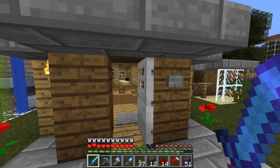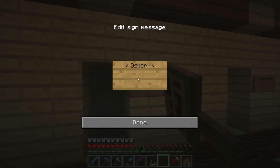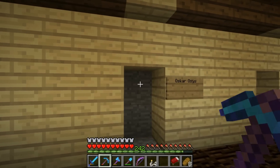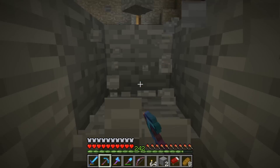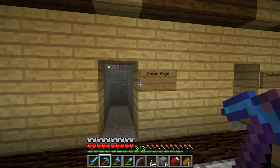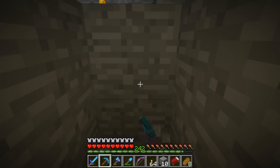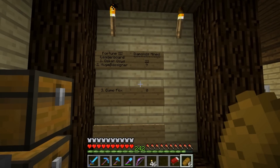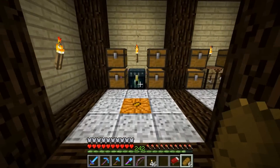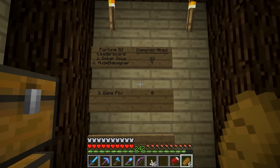Now it's time to head down to the mineshaft and see who today's highlighted channel is. Today's highlighted channel is Oscar — last time he left a comment that said go ahead and build the dog house as a bone, and that's what we did this episode. We made a dog house in the shape of a bone, so thank you Oscar for the suggestion. This is your mineshaft — let's see how you do against the other competitors. From Oscar's mineshaft we got 22 diamonds, mined out with the Fortune 3 pick. 22 diamonds is quite a bit today — good mineshaft.